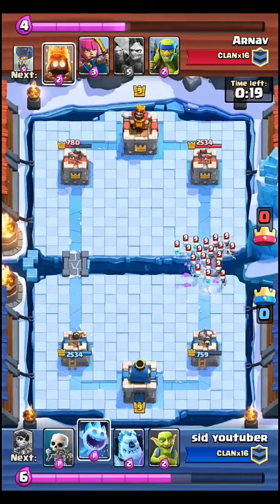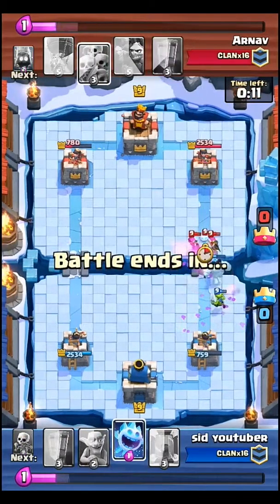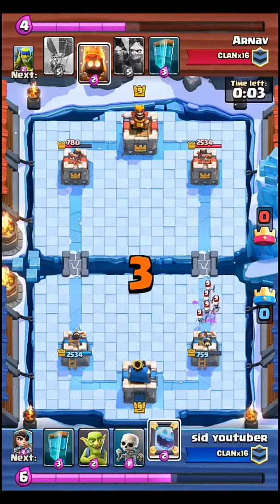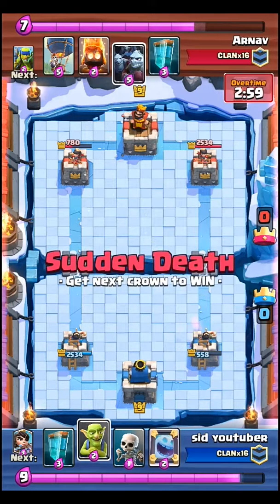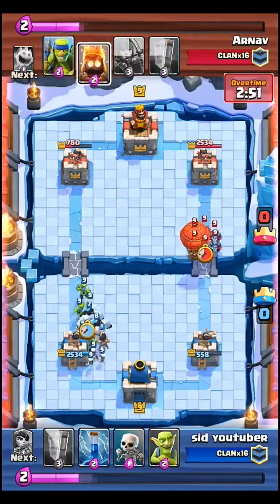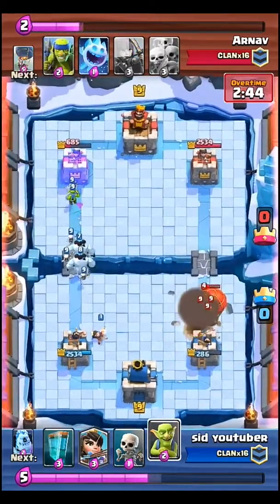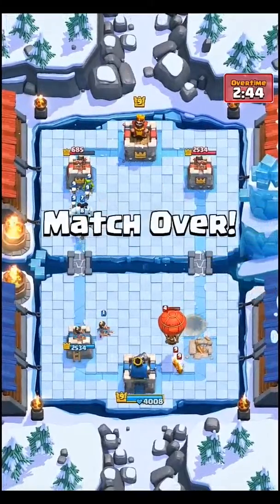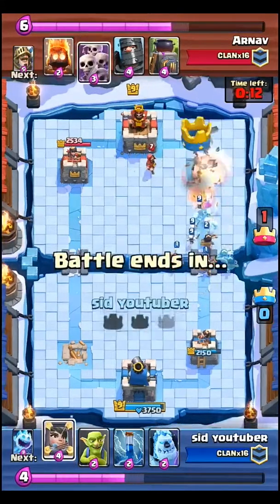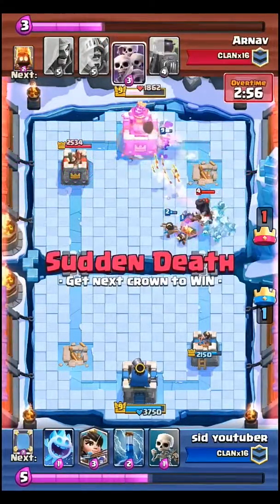There's a very strong combo coming in, and two Princesses were able to take it out. However, a big Princess combo can suddenly fall apart — all those Princesses died from the balloon's death bomb. That's a notable weakness: the Princess will die if the balloon's death bomb hits her, so keep that in mind.